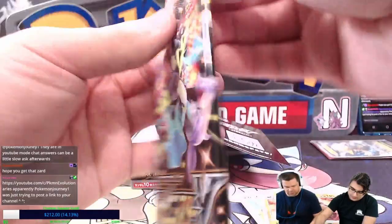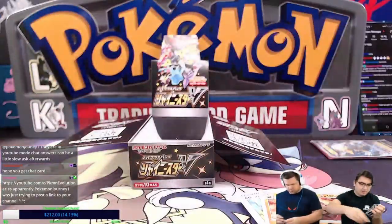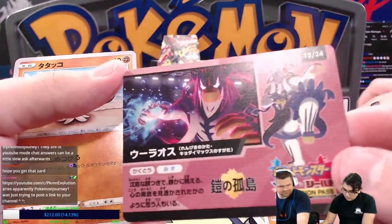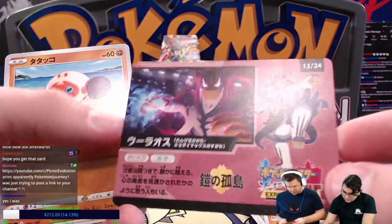We have a Spinarak Reverse — so the Reverse is the one you'd have to move to the front. This will be my final pack. You're not really getting a whole lot, are you? We got Urshifu — I think this is the Water one. Yeah, I think this is the Water one.